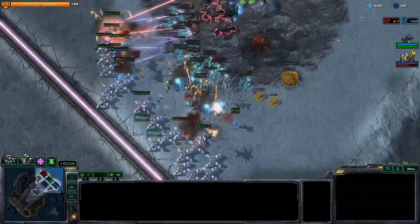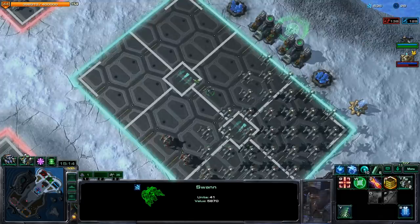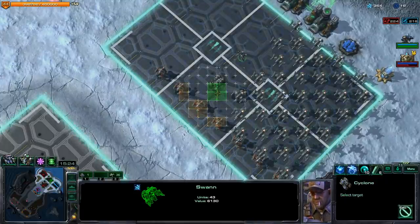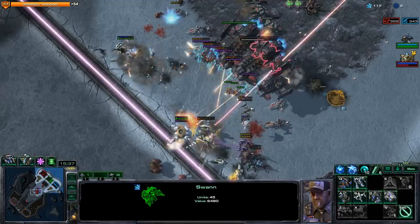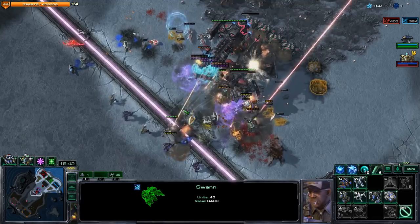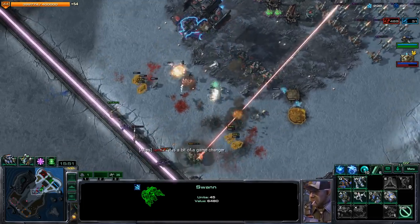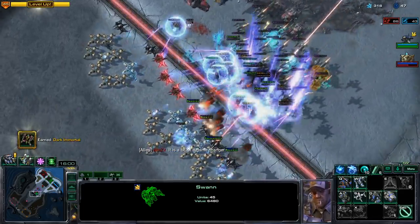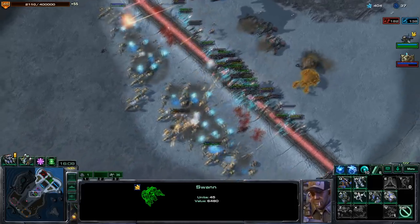The only non-armored ground unit we have is Hellbats, and that's exactly why I'm getting Hellbats first - so we can get Cyclones behind them. Cyclones are good versus Dragoons and a lot of other things we'll be cleaning up. We actually didn't take that much damage from the storms - I think they got distracted hitting other things. I'm going to put a couple of Cyclones in to clean up the Tychus wave and then the Dragoons. Cyclones deal a lot of damage - one of the higher DPS ground units available - especially the lock-on ability. You should keep it locked on one of those heroic phoenix units.